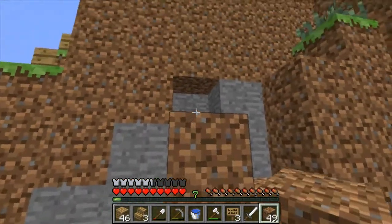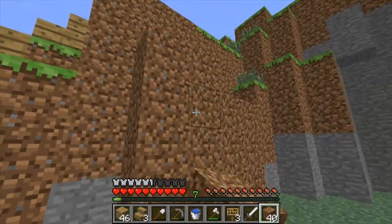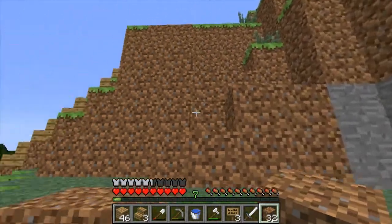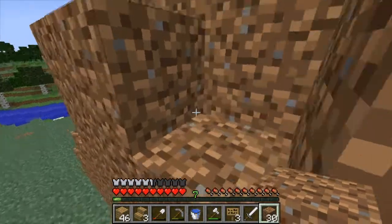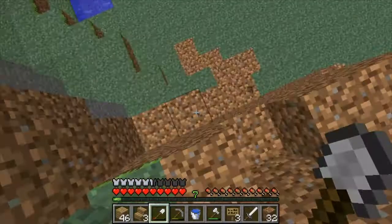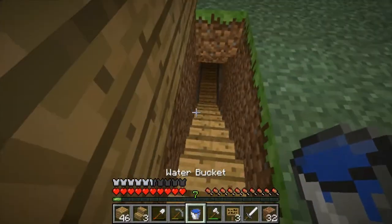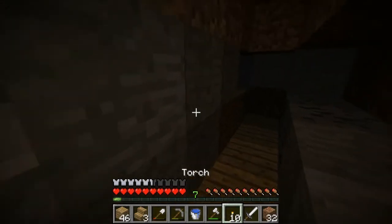I'm gonna be lazy and leave gaps because we're never gonna look behind there. Just make sure we can get up here. There we go, that looks good. Okay, now we've got our way — today we are going to actually make a drop down, make this into a drop down.